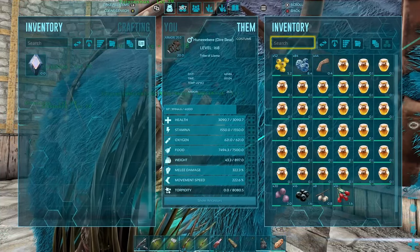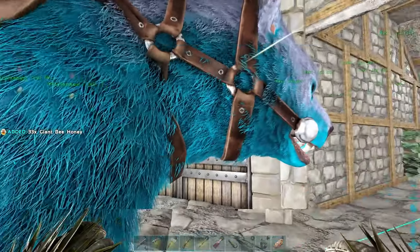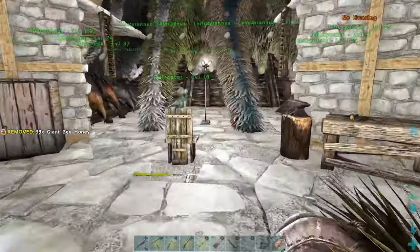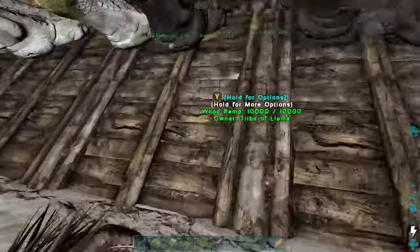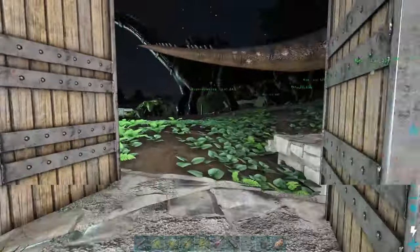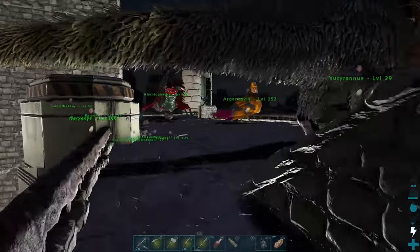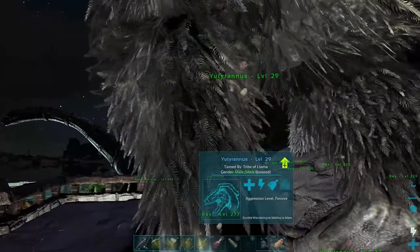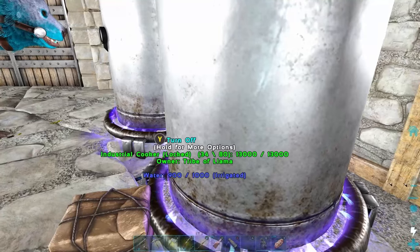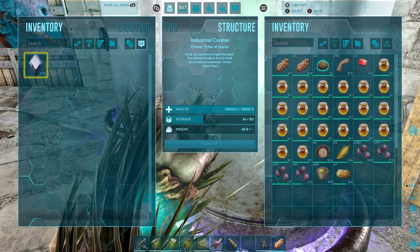Time to make some kibble. Get the honey out of the bear, put the honey in — already got everything else in there, good to go. Actually we could probably breed these Eutys again, get another four eggs, and make as much kibble as we can so we don't waste any honey. Let's put this guy on mating. Extraordinary kibble — good for Thyla taming.